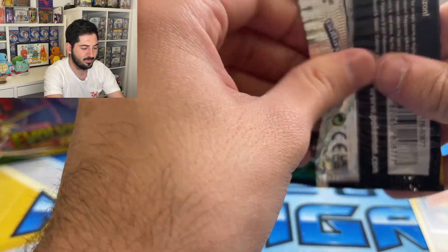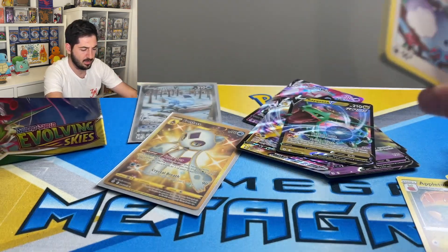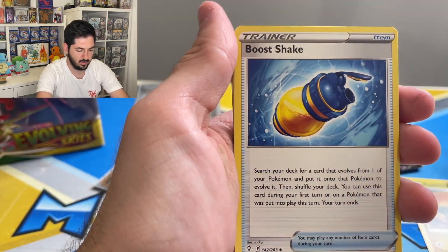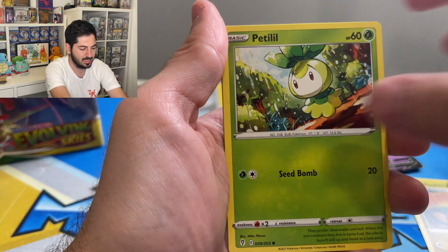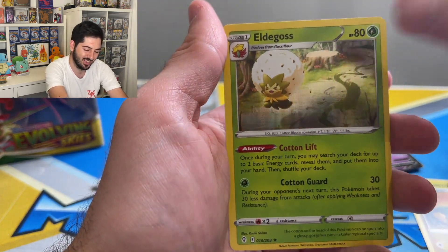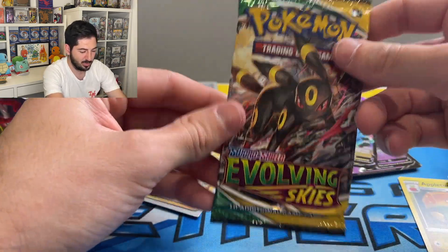Three packs left — I'll go through these ones properly I guess. That's a little bird, Might reverse Shake, and an Eldegoss holo. So we hit the reverse and the holo. Two packs left.